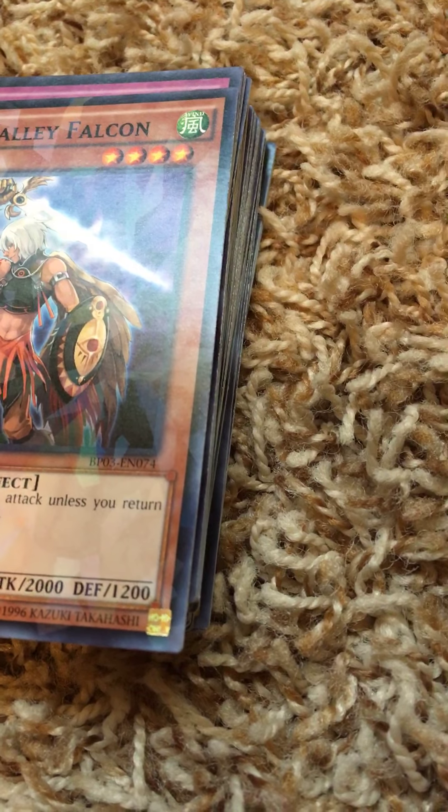Mist Valley Falcon — shattered glass. Telekinetic Shocker — shiny text.